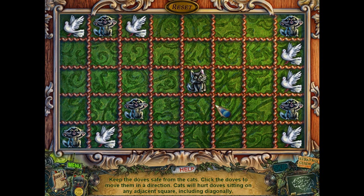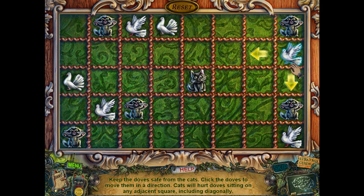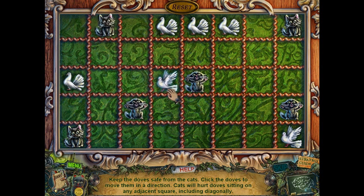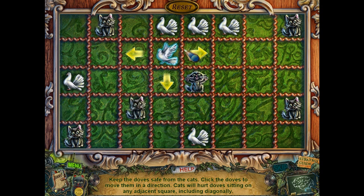What we want to do is figure out where to put the doves, because the doves can't be right next to a cat. There are six doves and six places that are safe for doves. Just figure out where the safe places are and get the doves to those places. We have three safe places on the top row. Here's a safe spot in the bottom row, and the next safe spot is right next to it. Just move this dove to the safe spot, and there you go — that's your solution.